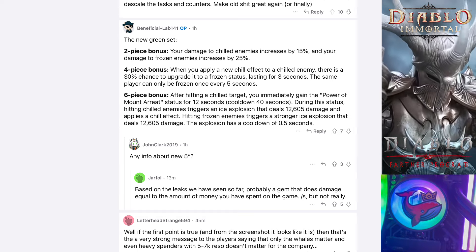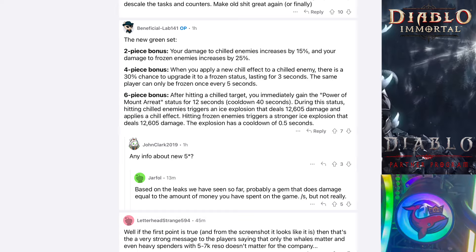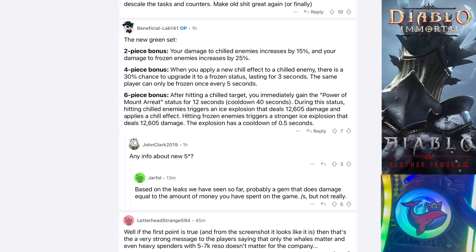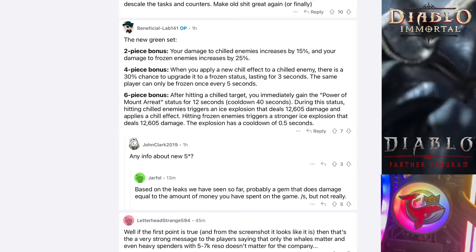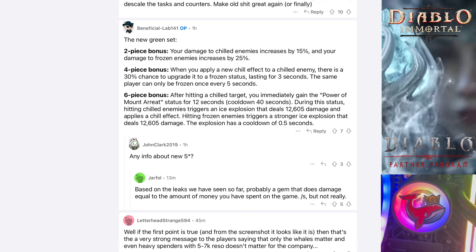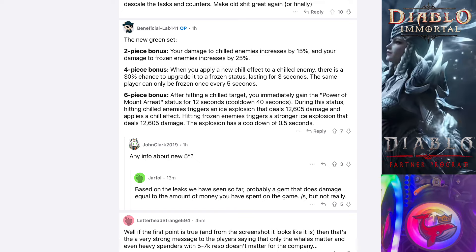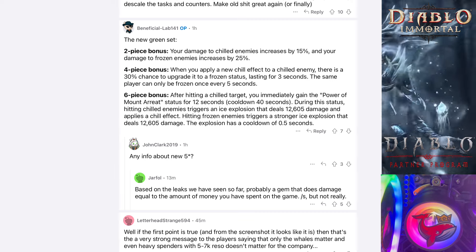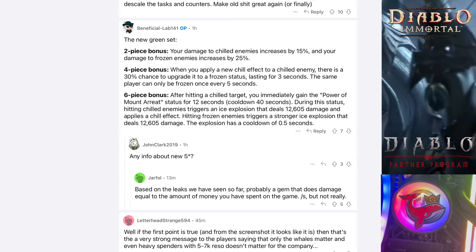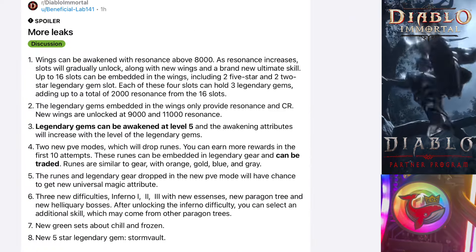Six-piece bonus: after hitting a chilled enemy, you immediately gain the power of Mount Ariat. The status takes effect for 12 seconds with a 40-second cooldown. During this status, hitting chilled enemies triggers an ice explosion that does 12,605 damage and applies the chill effect. Hitting frozen enemies triggers a stronger explosion that does more damage. The explosion has a half-second cooldown.